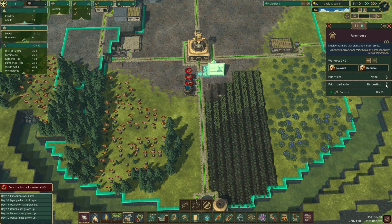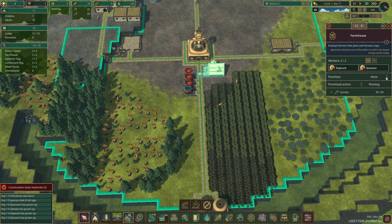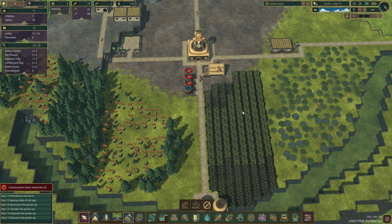With this farmhouse there are a couple of things you can prioritize — either harvest or plant. I prefer to have them on planting, especially when that's the only farm. What happens is some carrots grow quickly over here but the back gets left behind. If you set them to plant, they'll harvest a new one and plant a new one immediately, which helps spread out the carrot growth so you're not waiting days between full harvests. You can also prioritize different crop types, but for now I only have carrots.